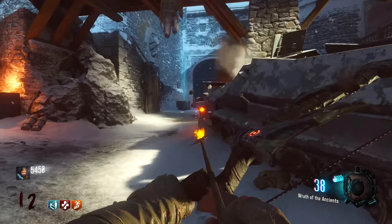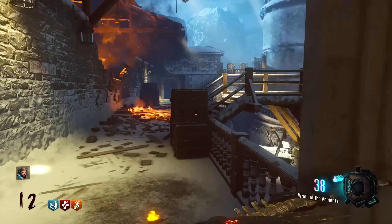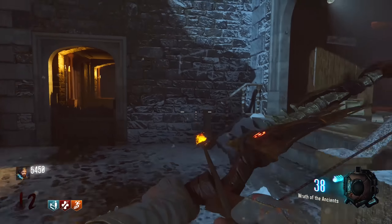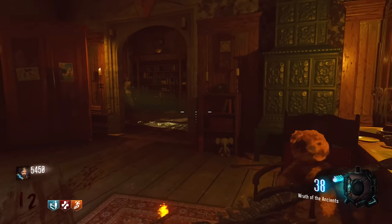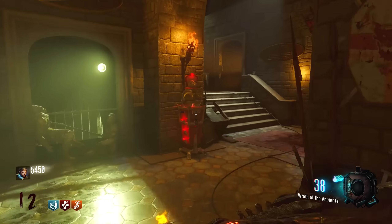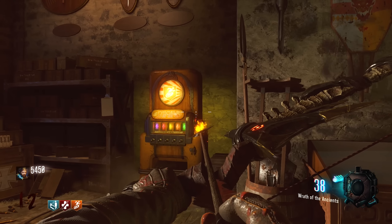If we keep going, you'll see I'm going to go up these stairs, across this bridge here and into Samantha's house. When I say Samantha's house or Samantha's bedroom, I mean this building I'm entering now — this basically kid's bedroom. You go through here and then on the right, once you go around this corner, you will see Stamina Up and you'll also see your power switch.